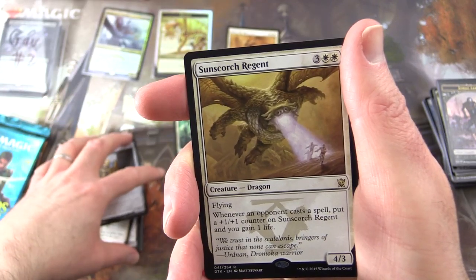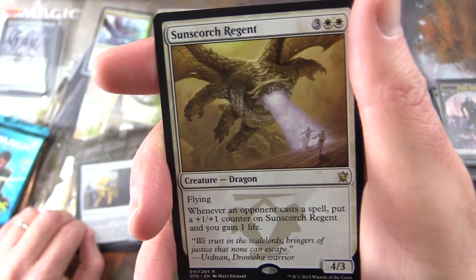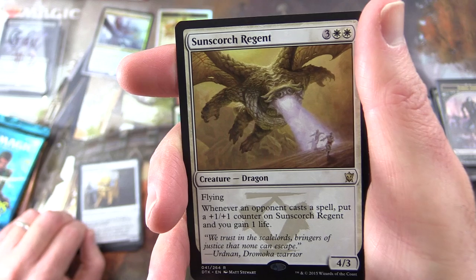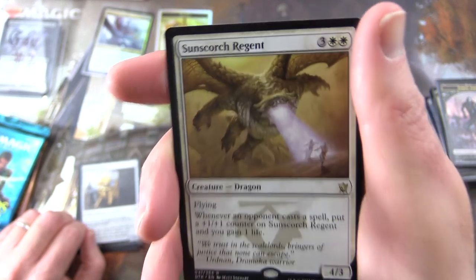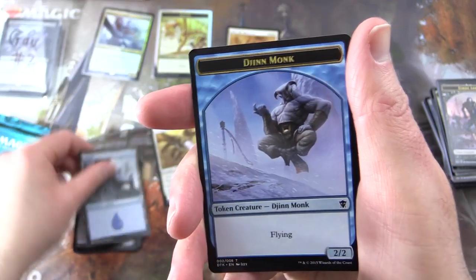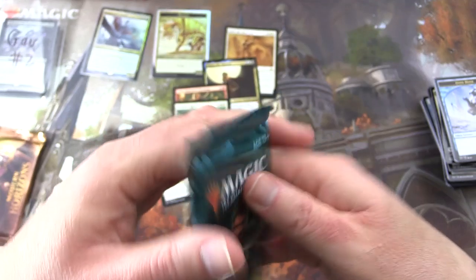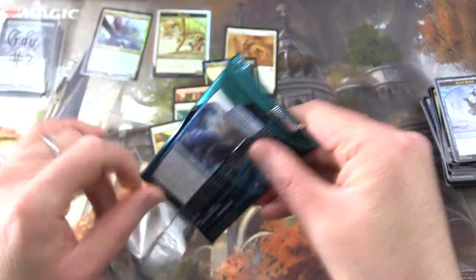And the rare is Sunscorch Regent — Creature Dragon, 4/3 for five with Flying. Whenever an opponent casts a spell, put a +1/+1 counter on Sunscorch Regent and you gain one life. Very cool. And an Island and Ojutai Monk token.